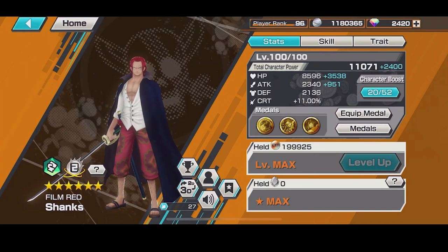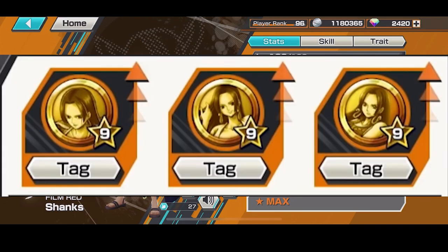Triple Boa is also pretty goddamn good because she has almost the same benefits as Luffy, but in my opinion Luffy is better because it has way more tags. Triple Boa is also a very good medal set for Shanks though.